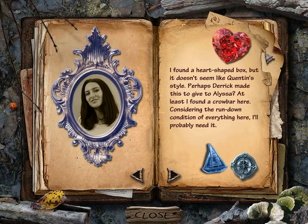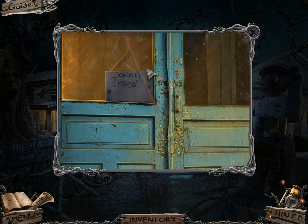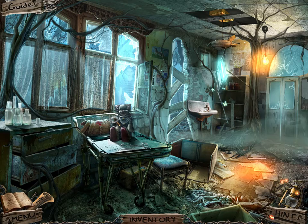Heart-shaped box — maybe not Quentin's style. At least I found a crowbar, and crowbars are always useful, especially if you're playing an adventure game. They are just always useful in adventure games. So cool!